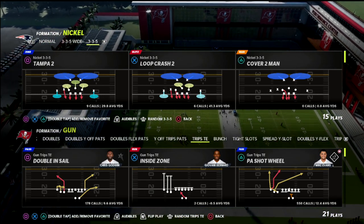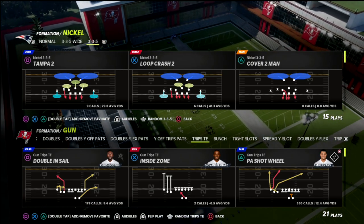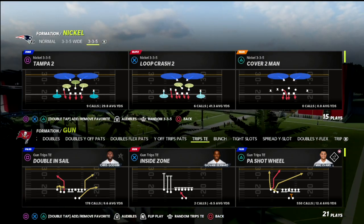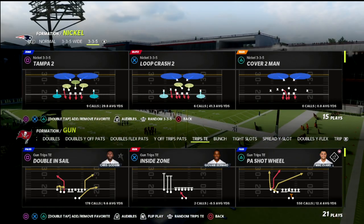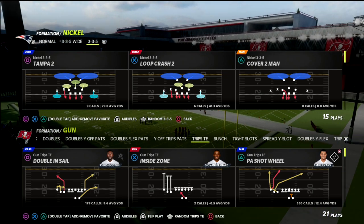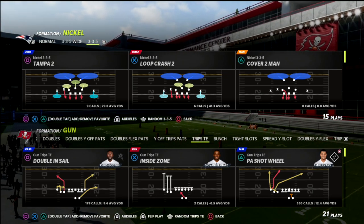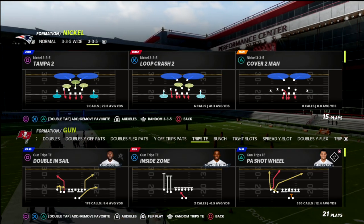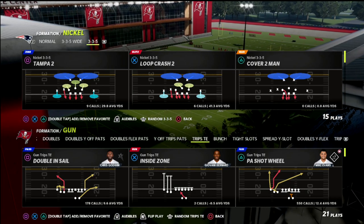Constraint theory plays are basically plays that you can run whenever you'd like. They're kind of like screens or play action passes if you're a running team — just something to keep the defense honest. For example, if you're in trips tied in and you're running a lot of PA counter go, a constraint theory play might be PA slot corner, running a corner route on the left side just to force them to have to be honest.